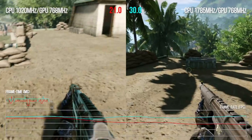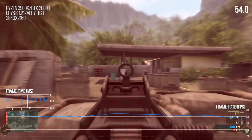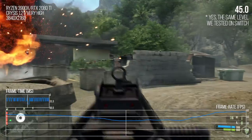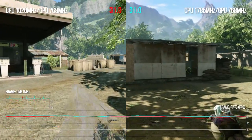It's interesting to note that an extra 75% of CPU frequency gets us about 38% extra performance. Locking to 30 fps would be great, but let's keep things in perspective — Crysis still challenges a modern x86 gaming CPU, and here we're running it on a five-year-old mobile chipset.